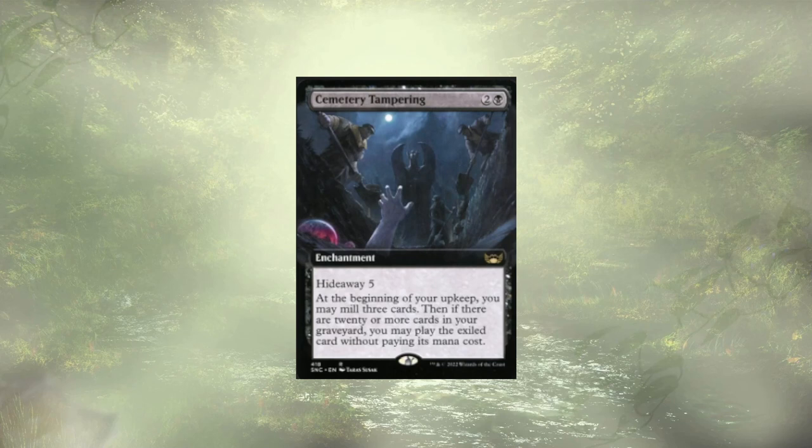Cemetery Tampering from New Capenna has Hideaway 5. At the beginning of our upkeep, we mill 3 cards. Then if there were 20 or more cards in the graveyard, we get to play the exiled card for free. Generally speaking, we don't tend to see 20 cards, so the Hideaway is something you don't care too much if you don't get to play. You really don't want to hide away one of your combo pieces. It's really here for that repeated forced mill at upkeep, ideally hitting a creature.